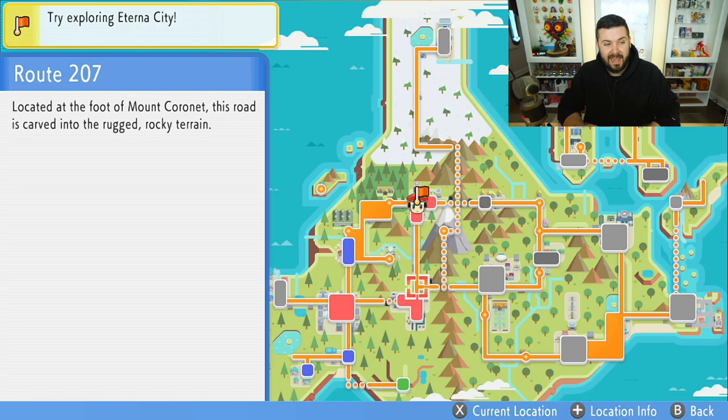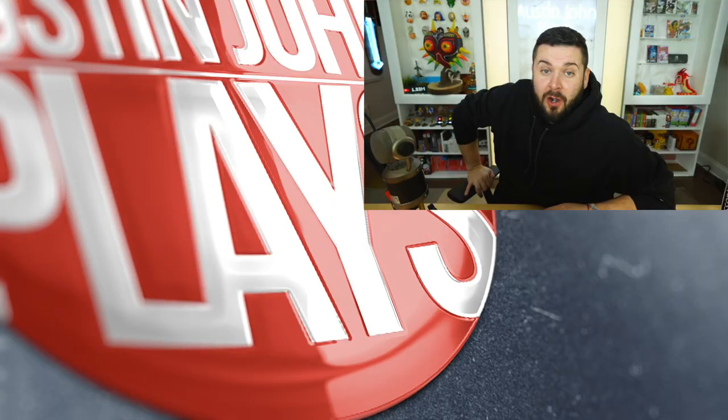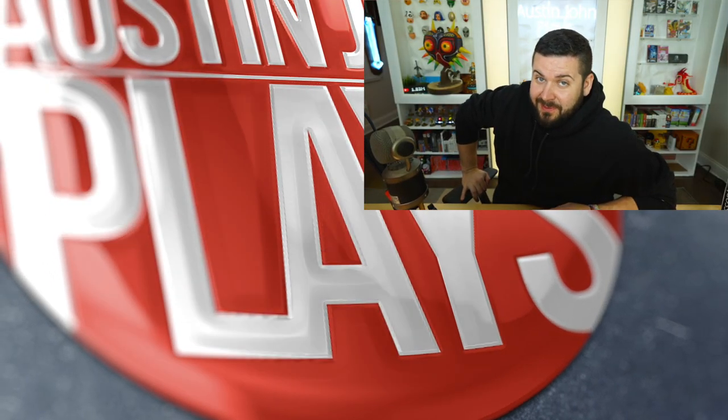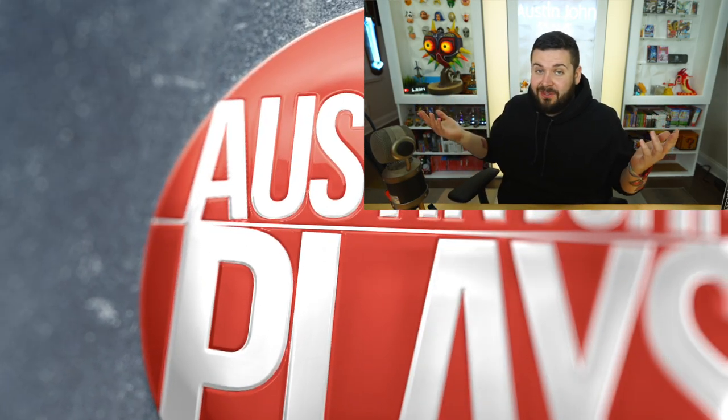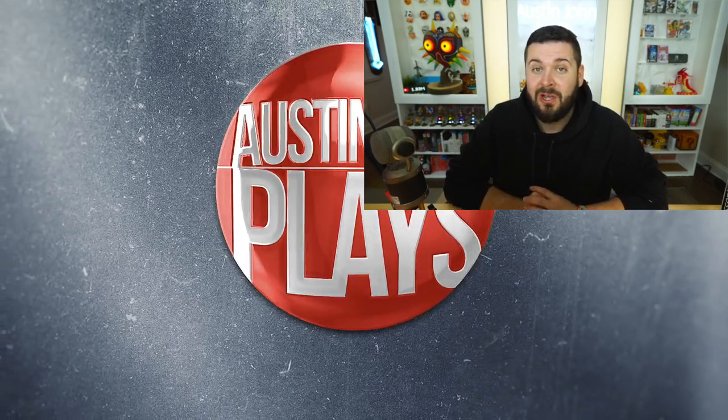Once you hit the intersection of Routes 206 and 207 you get the Vs. Seeker, and you'll also have the Bike at that point, so you can start farming money — after the second badge you effectively have unlimited funds. You'd also want to make your way to Hearthome City and go to Amity Square to get the Amulet Coin for more money. Are there totally awesome things you think might be possible with the National Dex this early that I haven't thought of? Leave a comment below. If you're new to the channel, subscribe and turn on notifications. Until next time, Austin John out.